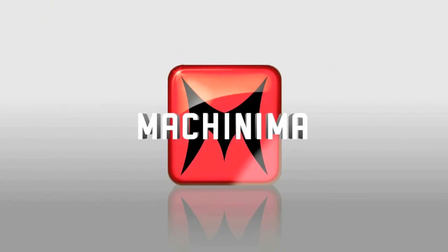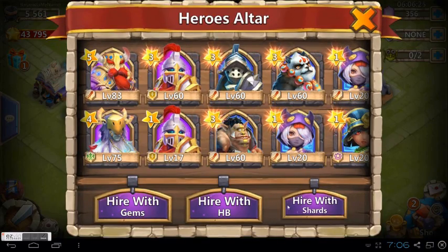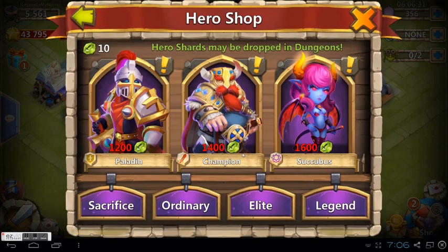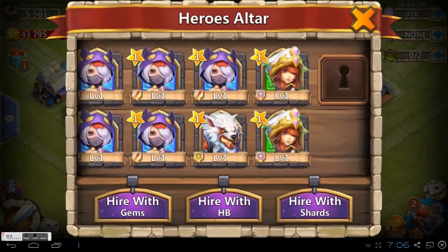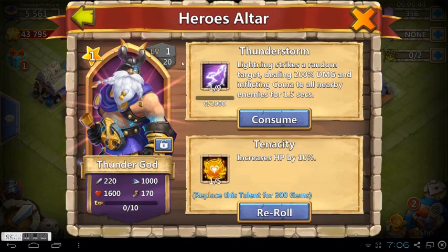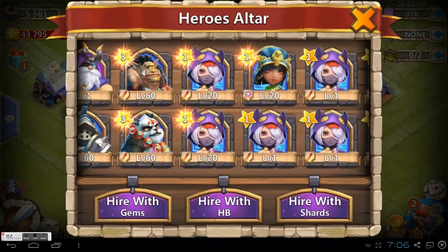Hey guys, in this video I'll show me getting a Thunder God through shard farming in my free-to-play account. You can see how troll IGG was in my gem rolling previously, which I didn't notice until I got the Thunder God. As you can see, I just bought a Thunder God and look at the bunch of assassins — let me count, there are around like seven.